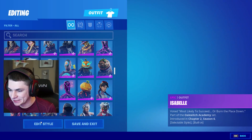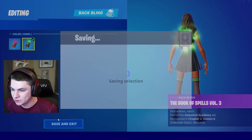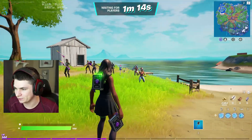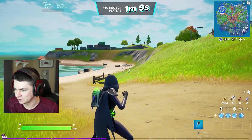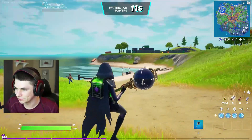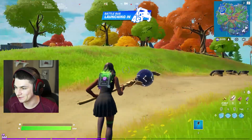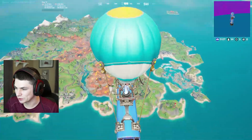Let's try the other style for this skin — Potions Major. We're going to change the back bling as well to the dark version and hop into another game. So here's the Potions Major style — let's try the emote out. Oh that's awesome, that looks so good! I definitely like this version more for sure. That is awesome. I love it when they add built-in emotes to skins like this — it makes them so much more worth it.